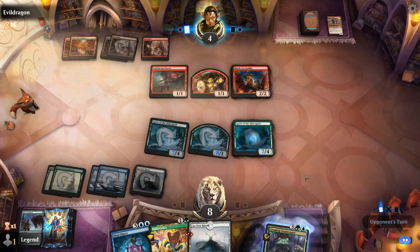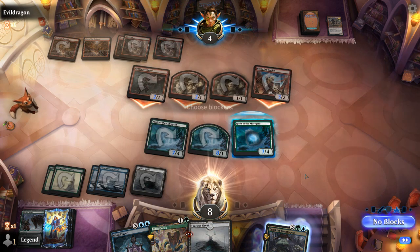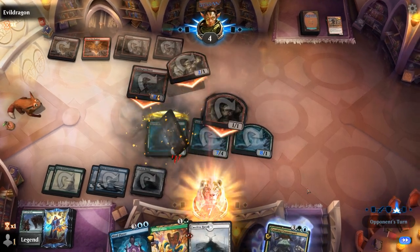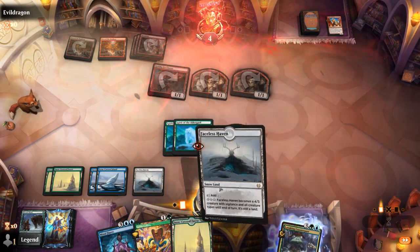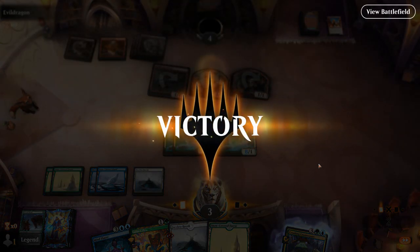Another Battlecry Goblin for the opponent, but even with another one-drop they wouldn't get close to killing us. We just turn our creatures sideways and that'll do it. Onto the next one.